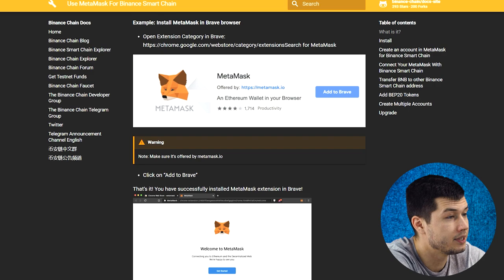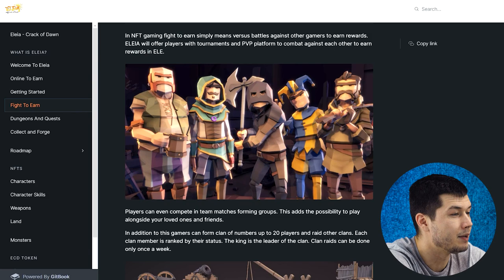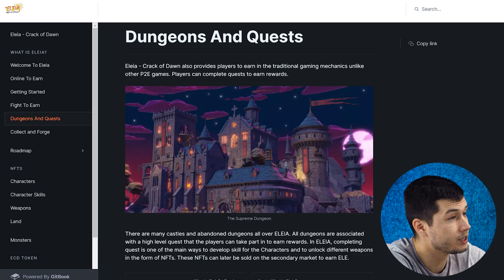MetaMask can be installed as a browser extension or as an application on your mobile devices. Let's look at the gameplay — Fight to Earn. In NFT gaming, Fight to Earn simply means versus battles against other gamers to earn rewards. Alayer will offer players tournaments and a PvP platform to combat against each other to earn rewards in Eili. Alayer Crack of Dawn also provides players the ability to earn through traditional gaming mechanics.